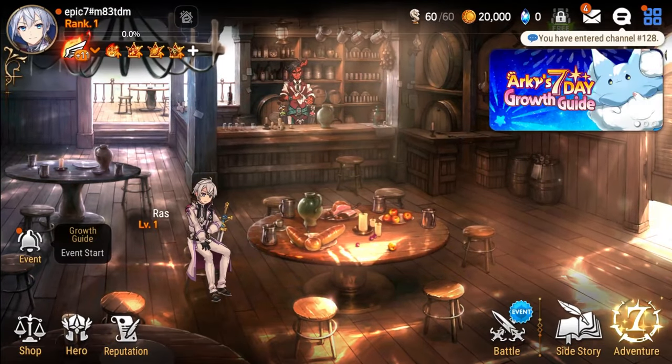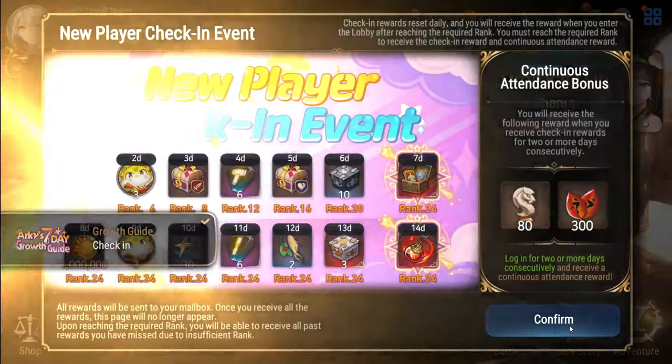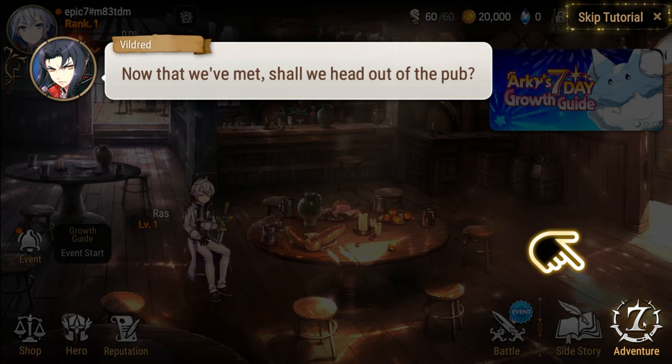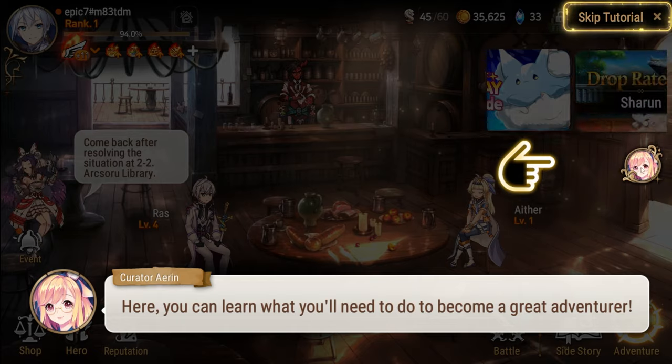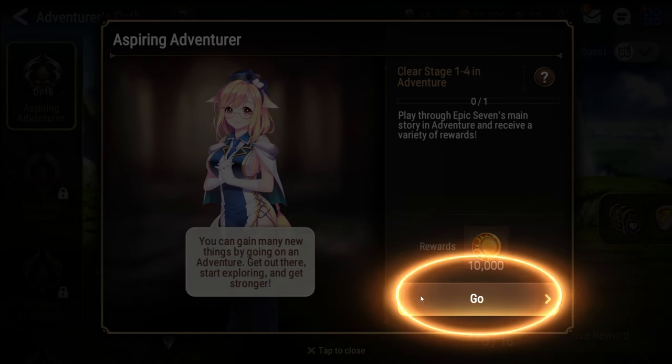Once you've completed the tutorial and reached the game's main lobby, there are two things you'll want to focus on for the foreseeable future: Adventure, to progress through the game's main narrative, as well as the Adventurer's Path, a series of quests designed to help new players. If ever you're unsure of what you should be doing as a new player, consult the Adventurer's Path.